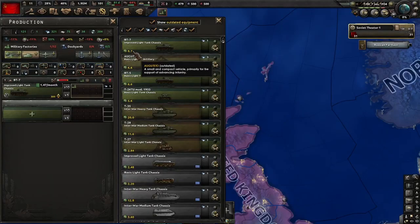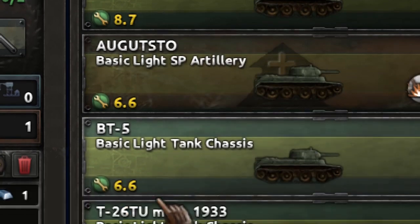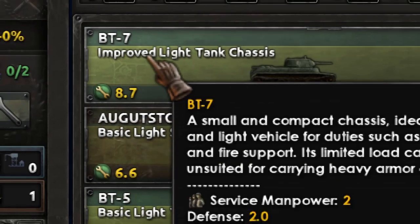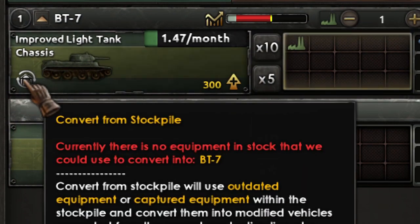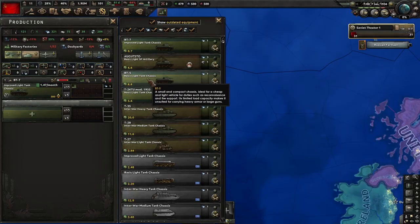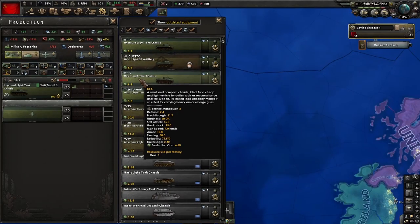Let's start with an example. We can see here that we have the BT-7 and the BT-5 in stock, but the BT-5 is a basic light tank and the BT-7 is an improved light tank. So if we go to the production screen and try to upgrade the stockpile to BT-7, it will not work — it will never work. We can only design a new model for the BT-5, and we are going to do that right now.